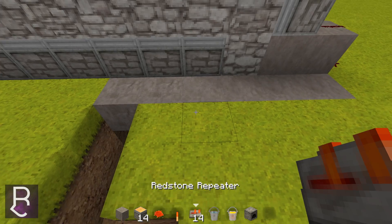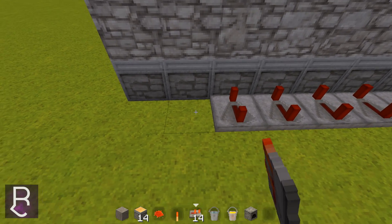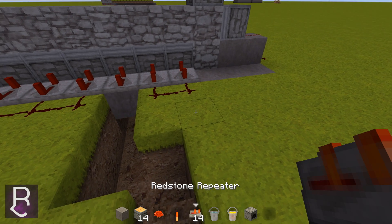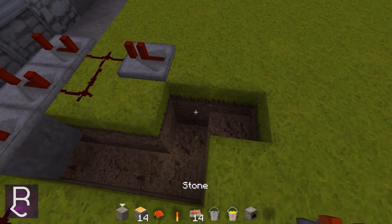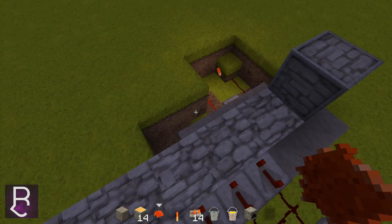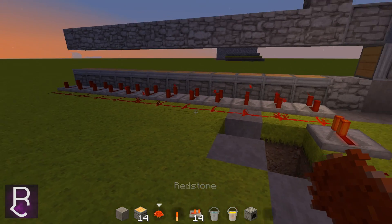Now we're going to put repeaters on 4 ticks delay in front of every piston — 1, 2, 3, 4, and you just keep doing this. Then we want to put a trail of redstone right behind it, just like so. Right here we're going to put a redstone repeater. We can move this a little closer right here. We put our redstone here, and then we're going to make a trail going all the way back to this circuit. Now these two pistons are working, and we need to put a block here and a redstone. Now all of these pistons are moving.